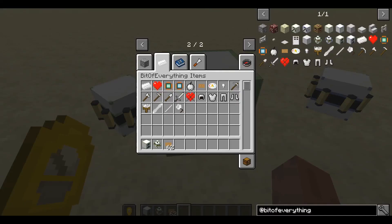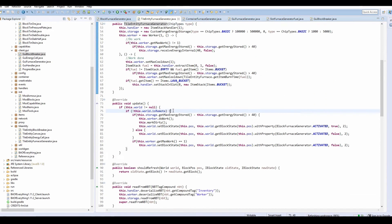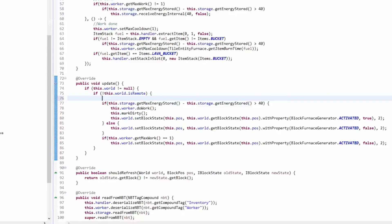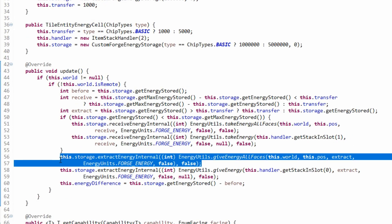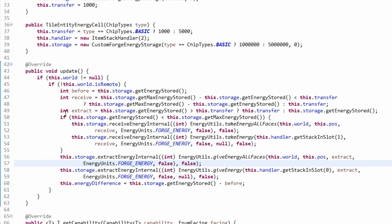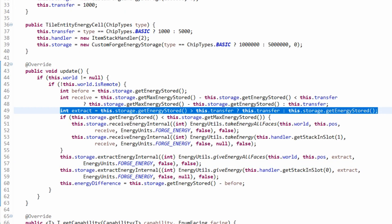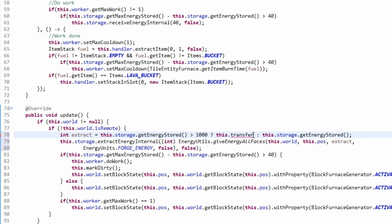Something I just thought about — we're supposed to be giving energy to every single side. So heading over to the tile entity energy cell, we want to give energy to all faces. We create a transfer variable — for now we'll give out 1,000 RF — and that should call giveEnergyAllFaces with 1,000.